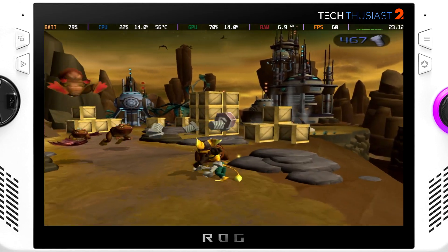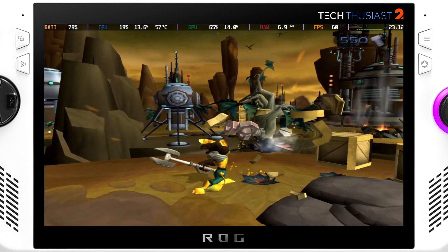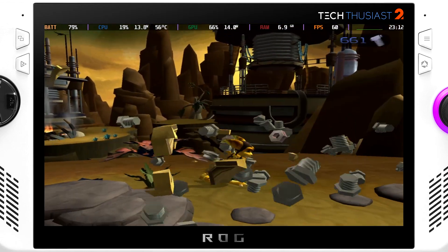Next we have PS2 with PCSX2. This is Ratchet and Clank running at 1080p at 10 watts, although it is hitting just under 15 watts, and it is playing fine.